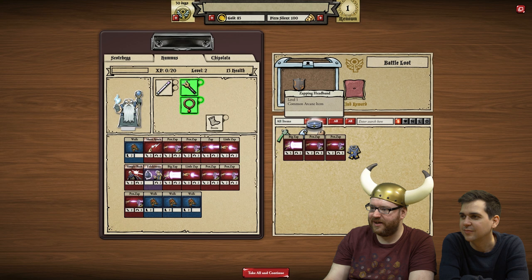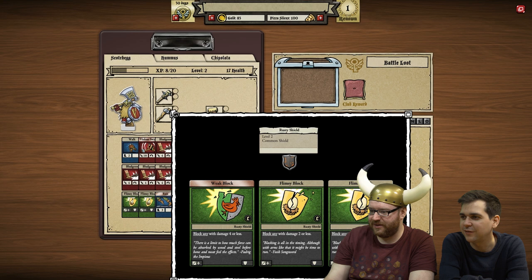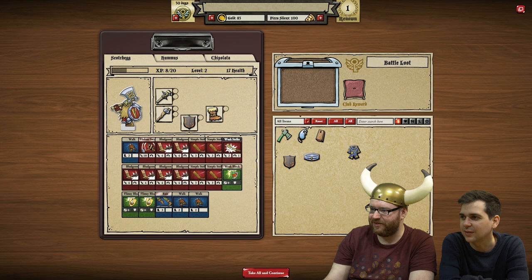And we're playing this RPG. A shield - a really crap shield. Is that actually better than the one we got? Rusty shield. It looks the same. Weak block, flimsy block, flimsy block - it's exactly the same. Crap. Alright, give me all your shit loot then.